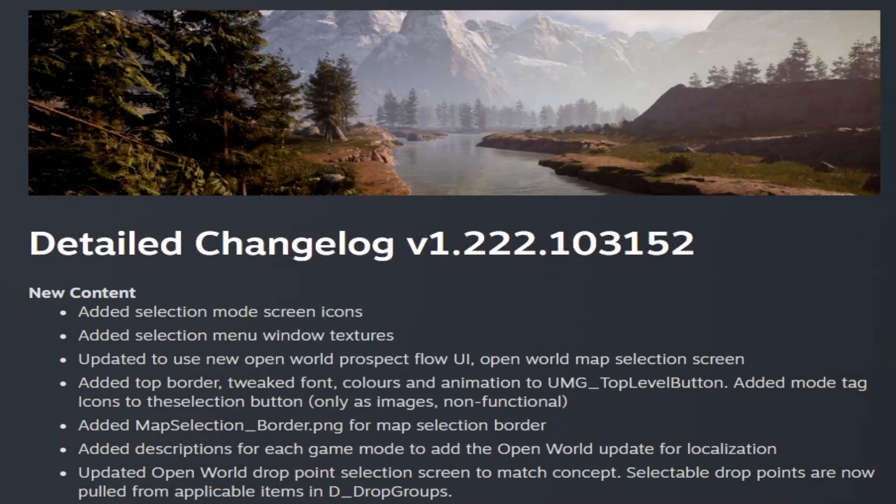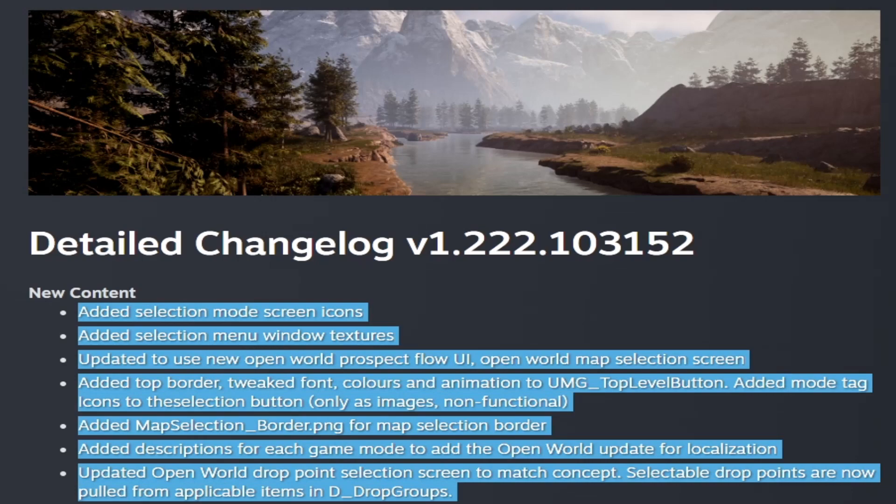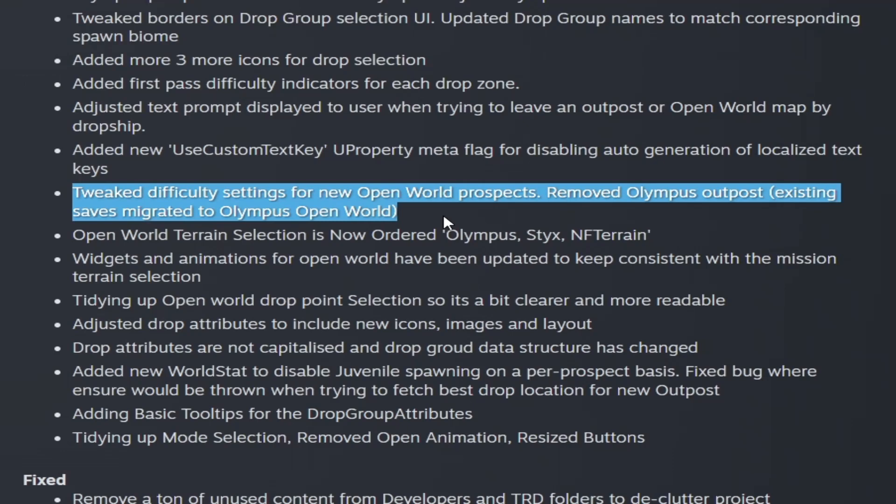In the changelog this week, in the new content section, they mentioned all modifications and additions for open world. They renamed the Olympus prospect from 'Daylight Olympus' to just 'Olympus,' tweaked the difficulty settings for new open world prospects, and removed the Olympus outpost. Existing saves were migrated to an Olympus open world — so your old outpost is now an Olympus open world prospect.